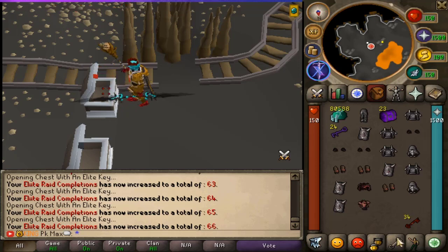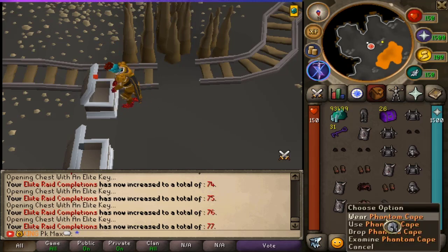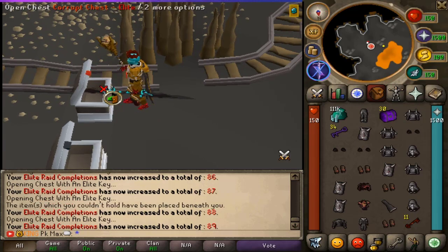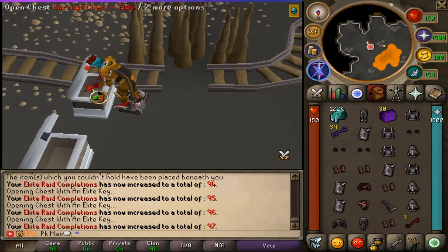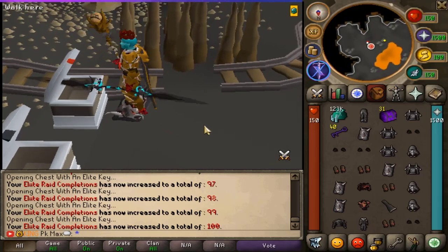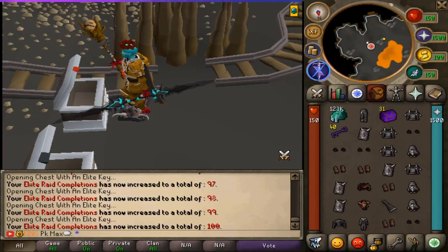Continuing the elite corrupt chest opening — we got a Flare Helm, a Phantom Cape, another Phantom Hood, Flare Gloves, a Skeleton Shield, and a Skeleton Helmet. In total, the loot was pretty insane and definitely worth opening all those boxes and keys. Big thumbs up to Custom X once again!